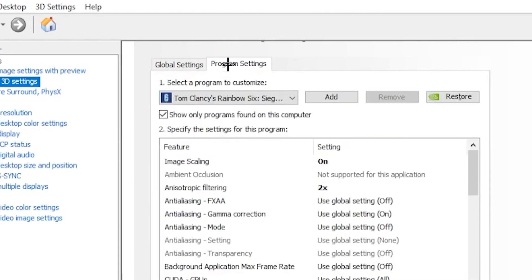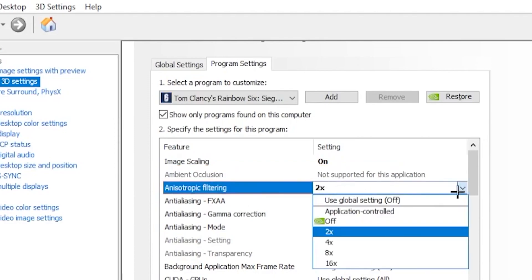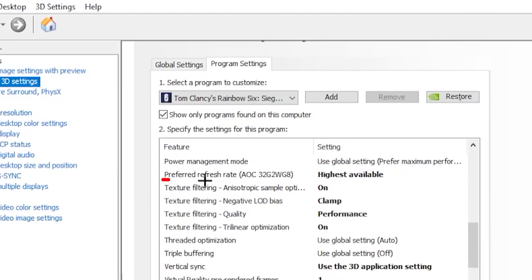Click on 'Program Settings' and choose your Rainbow Six Siege application. Copy these settings: turn on Image Scaling, set Anisotropic Filtering to 2x, and set Monitor Technology to G-Sync — though if you don't have a G-Sync monitor, you can skip that. Then scroll down and set Preferred Refresh Rate to 'Highest Available.'